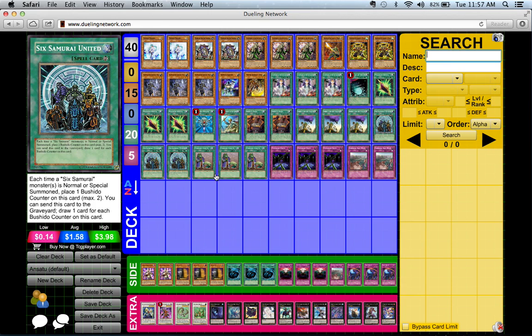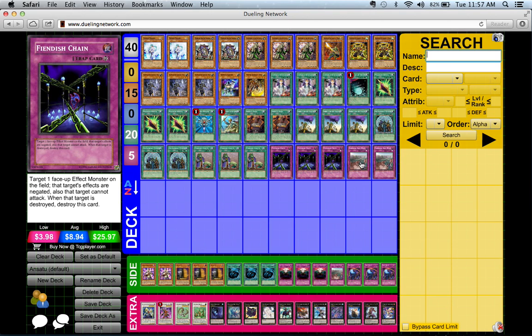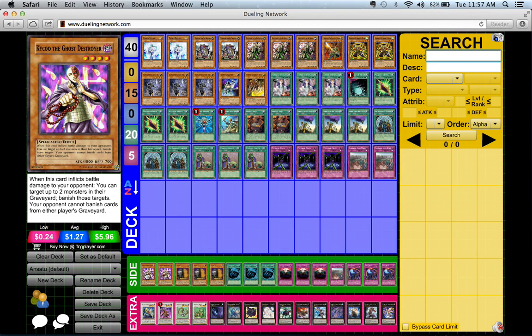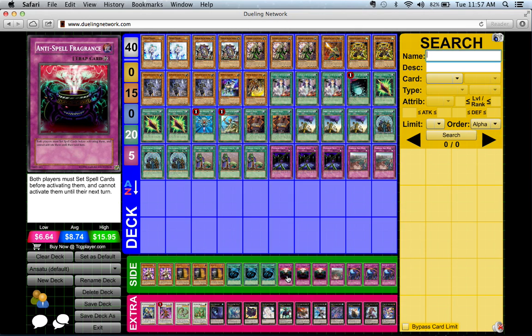We also have three Six Samurai United and three Upstart Goblin. For the traps, we have three Fiendish Chain and two Imperial Iron Wall in the main deck. The side deck has two Kycoo the Ghost Destroyer, three Maxx 'C', and three Mystical Space Typhoon, three Anti-Spell Fragrance...